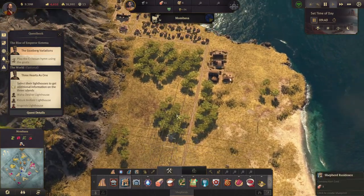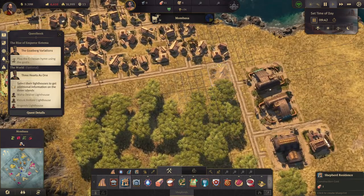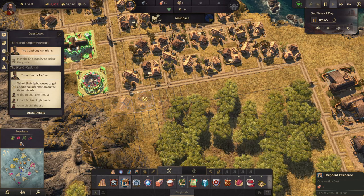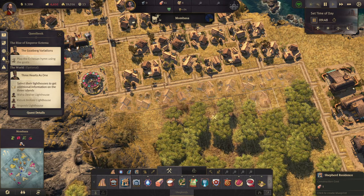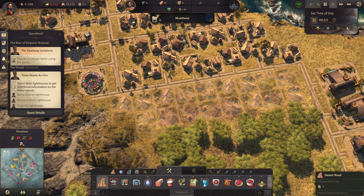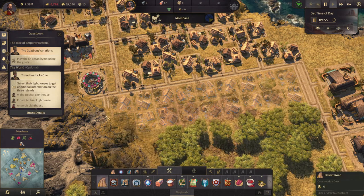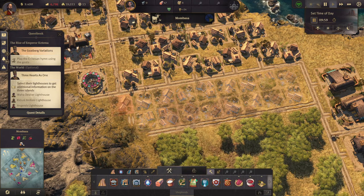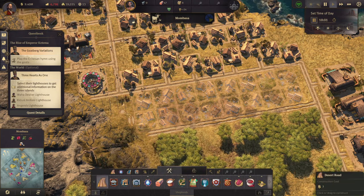We need some more shepherd residences, so let's build some. We'll just have a long line here. Let's demolish that and stick a road in.